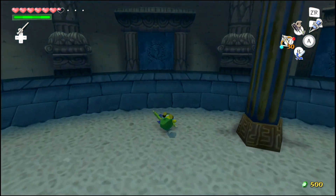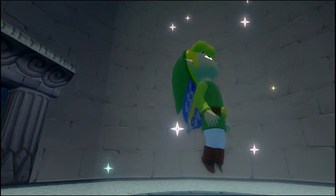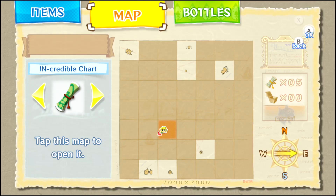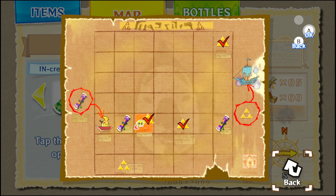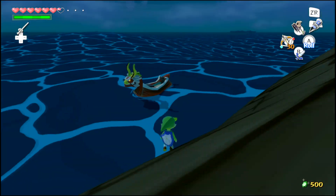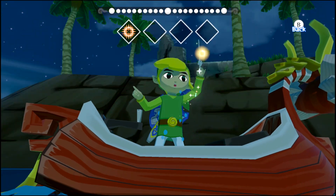Rollin', rollin', rollin'. Keep all this stuff rolling. Outset Island, I'm coming! Let's take another look at the chart, just to be safe. Alright, I got both of those charts checked off. Now all I need to do is head to Outset Island, and then I need to find someone to read those other charts. And maybe that person can also read the ghost ship chart. To Outset Island we go.